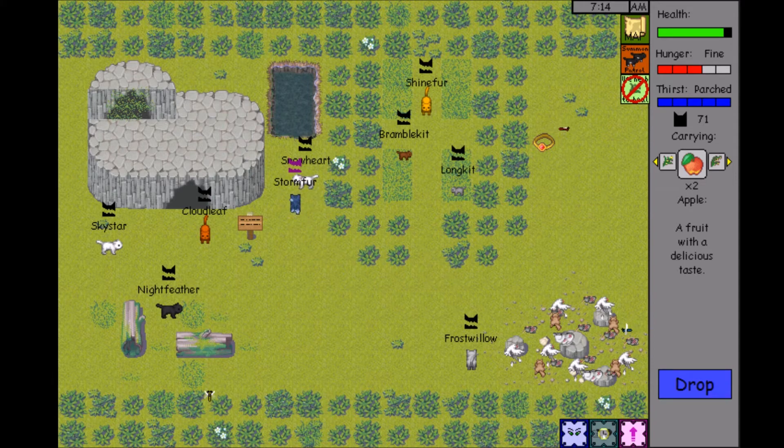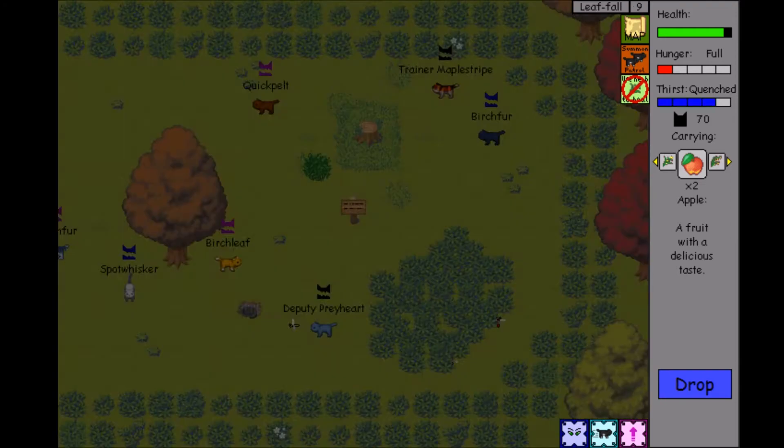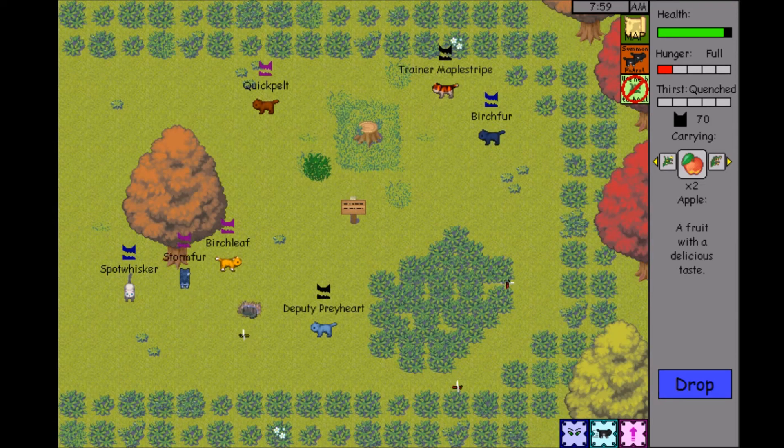We're losing health because of thirst — I did not even realize that. Oops, that's not good. Let's make sure we get a drink and get that thirst down. Thankfully it doesn't go down super fast like it did in our Ultimate Fox Simulator, but it still does go down — and if she gets into any sort of battle where she takes damage, even if she's trying to run away, that would not be a good thing.